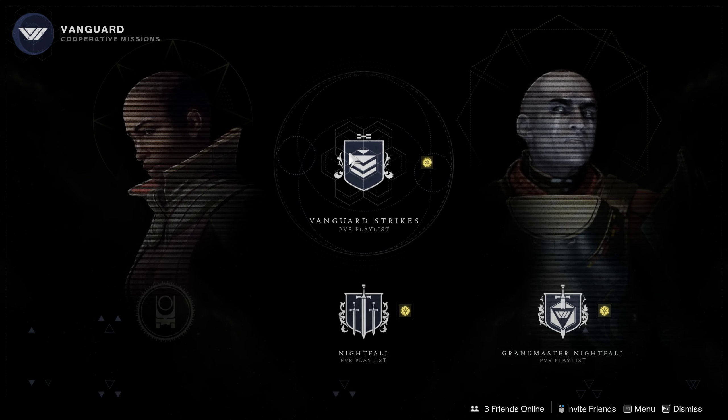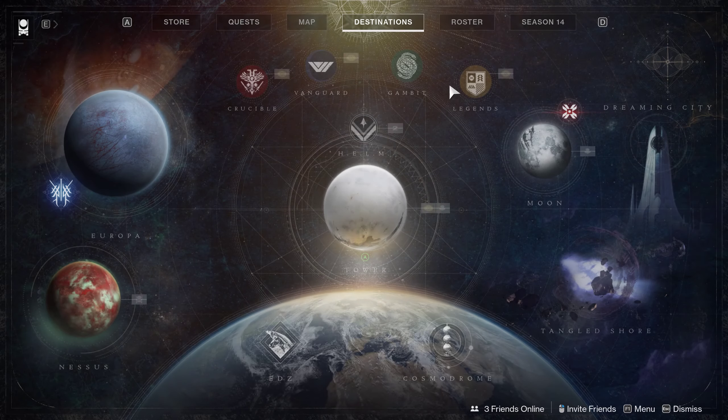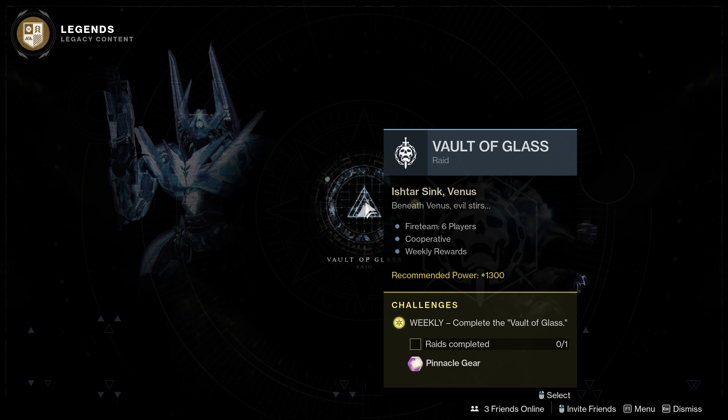You can do Gambit just like normal — no change there. I actually ran a little bit of Gambit. And the coolest thing is you can do the Vault of Glass Raid, which gives pinnacle drops at encounters.